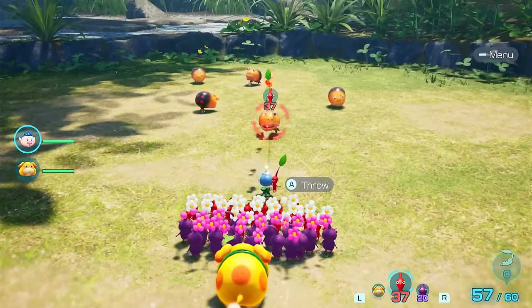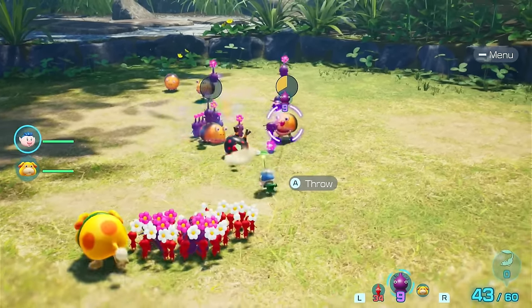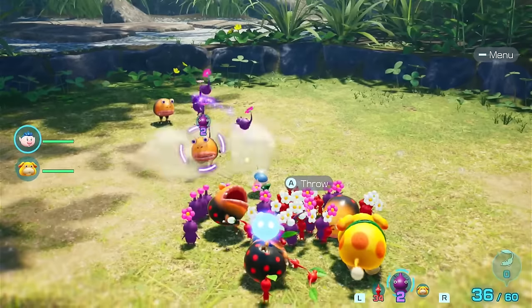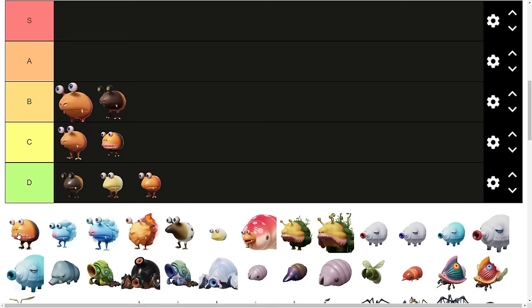The Dwarf Bullbear. These annoying things follow the parent and make fighting the parent a lot harder than it needs to be. They also have more HP than the previous Dwarf Bulborbs, so I'll place them into C tier.